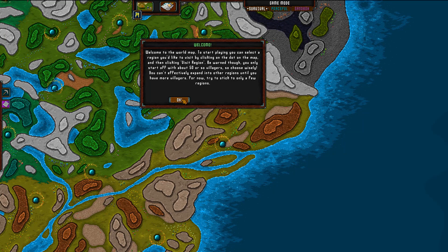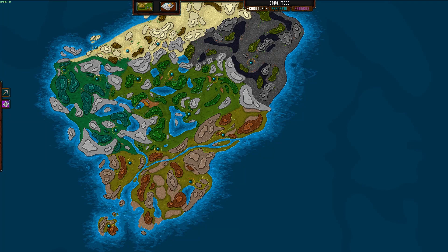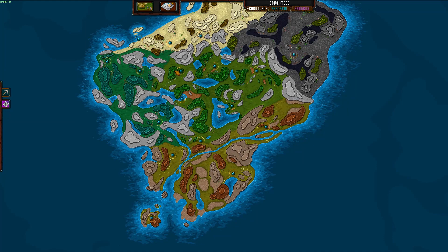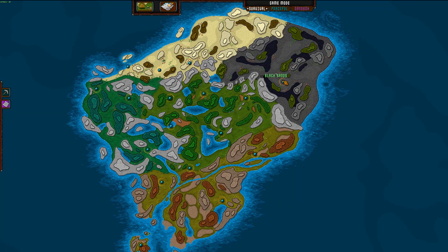Welcome to the world map. Start playing and select a region you'd like to visit by clicking on the dots. Be warned, you only start off with about 50 villagers, so choose wisely. You can't effectively expand into other regions until you have more villagers, so for now try to stick to only a few regions. We're going to stick with one, and me being the traditionalist that I am — this is a flat earth in Retro Pixel Castles. We're going to pick one of the grassy zones because it's very traditional.